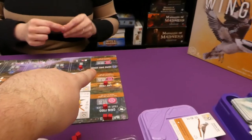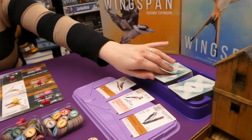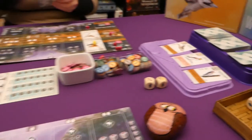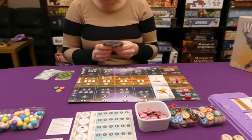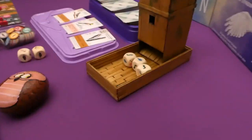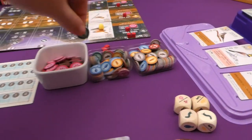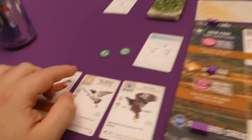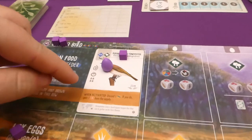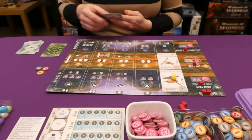I move my cube over and trigger the brown ability on the rightmost bird — 'trade one resource for any resource.' I don't have any resources so I can't use it. Jade then draws cards and spends a nectar, putting it on the spent nectar area. Any time you spend nectar in a row, you mark it there. Back to me: I do a food action, taking the two green dice from the feeder to enable playing a card.